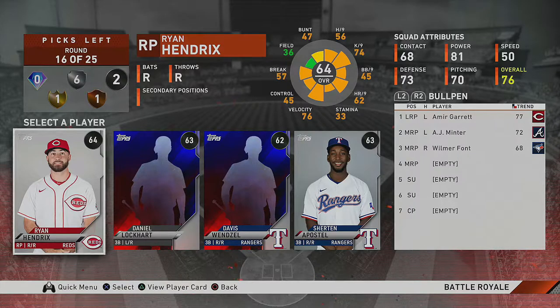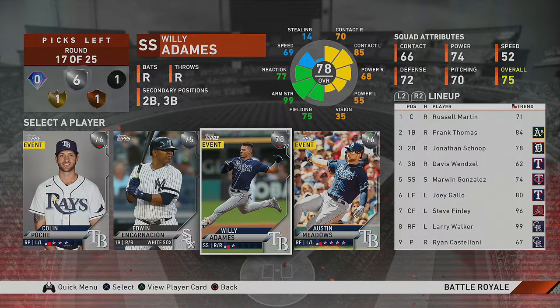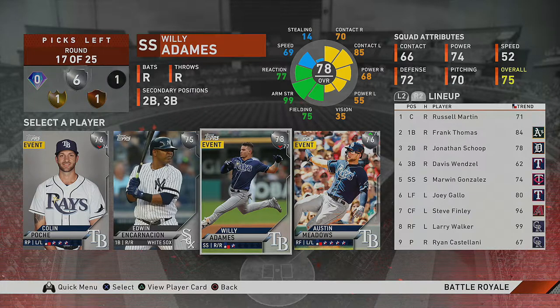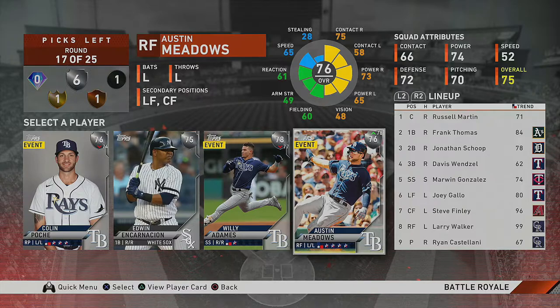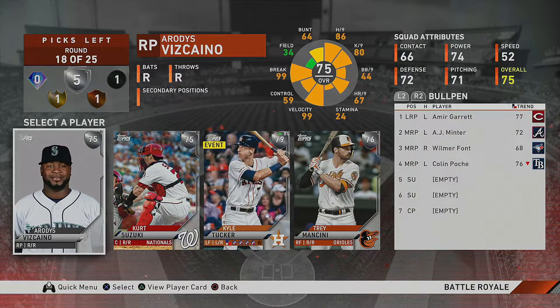A common round — I can't waste this on a reliever since I need silver or gold arms for the three open relief spots. Going third baseman here, just pick one and cross your fingers he's not your starter. We get lucky quickly — Edwin Encarnacion can move to third base, Willie Adams can shift over, or Austin Meadows as another outfielder. Since Joey Gallo plays third base, I can move Austin Meadows to left and have Gallo move to third, or go with this Colin Poche silver reliever card. I'm going with the silver reliever.